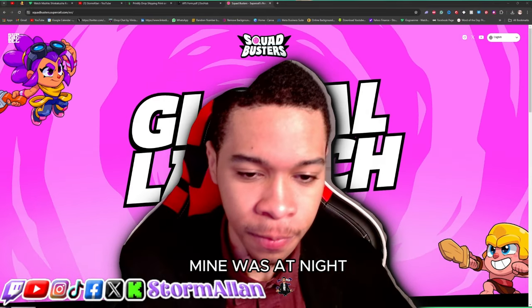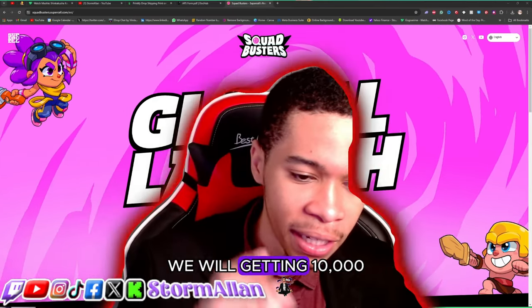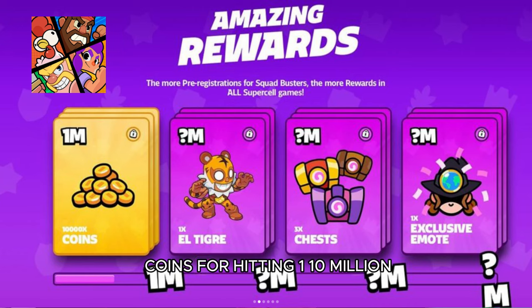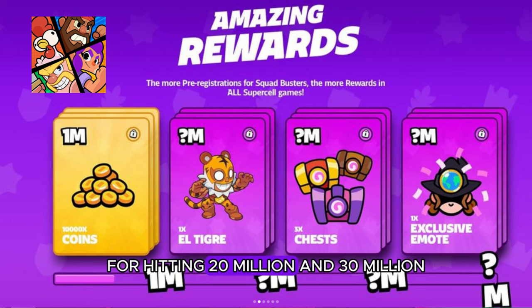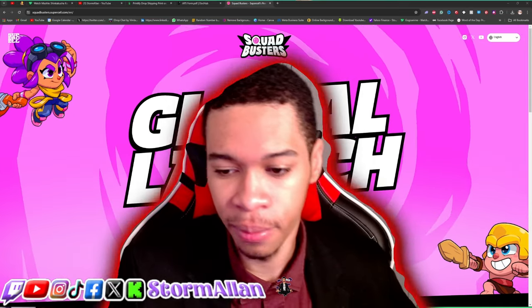For the rewards we'll be getting in Squad Busters itself — 10,000 coins for hitting one million, a light gray chest for hitting 10 million, three chests for hitting 20 million, and for 30 million we'll get an exclusive emote, though I'm not too interested in that one.